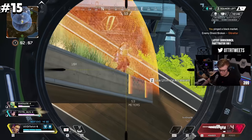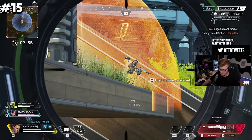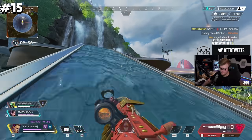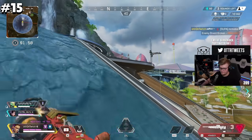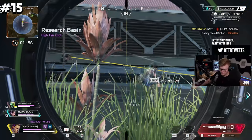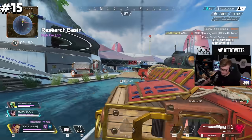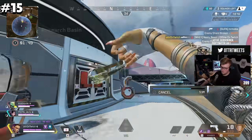When fighting a full team, make sure that you're only exposed to one enemy at a time. If the enemy team starts focusing and pushing you, try to pull back and find a new angle where you're once again only dealing with one enemy at a time. In addition to this, try to only expose a small part of yourself. When playing around cover, you want to try and keep about two thirds of your screen behind cover for optimal safety.